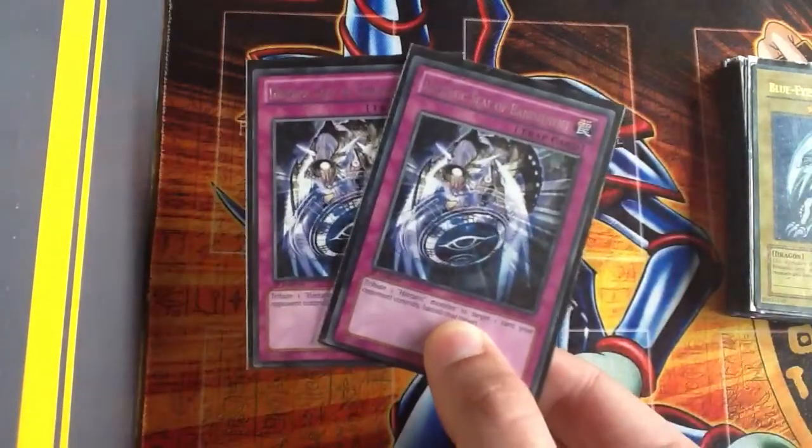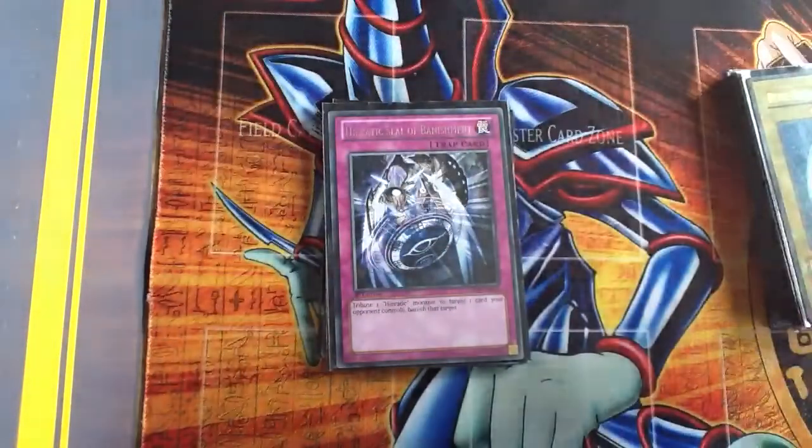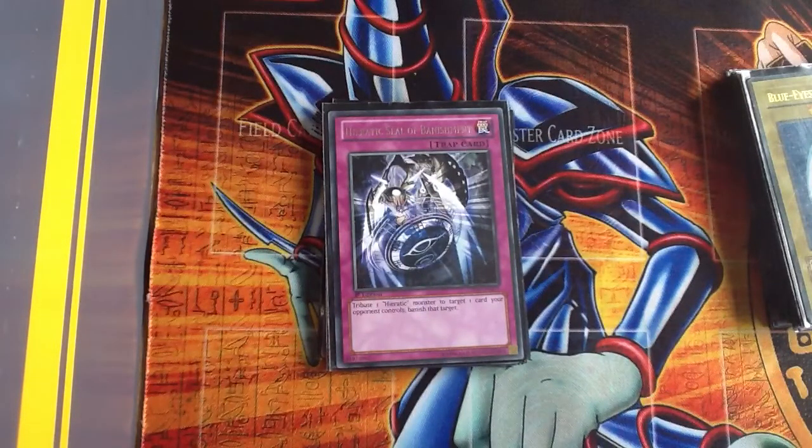I have two Hieratic Seal of Banishment — basically with this you tribute a Hieratic monster and you can banish one card on the field that your opponent controls. Obviously you also get the Hieratic's effect of being tributed to special summon another monster.